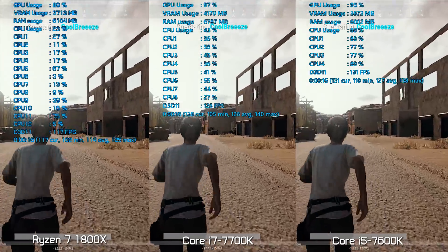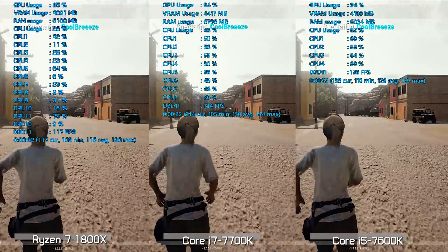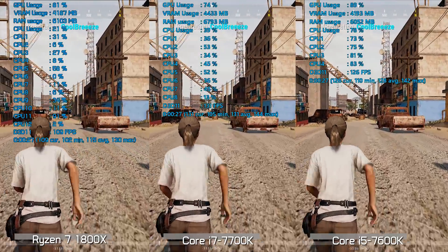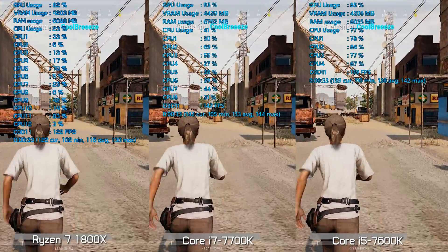Before wrapping things up, here is a quick side-by-side comparison between a few of the CPUs tested. You can monitor things like the CPU usage as well as the frame rate. Note that the minimum frame rate shown is the minimum frames per second and not a frame time reading where we look within the second. I'll let this footage play for about a minute and then we'll wrap things up.